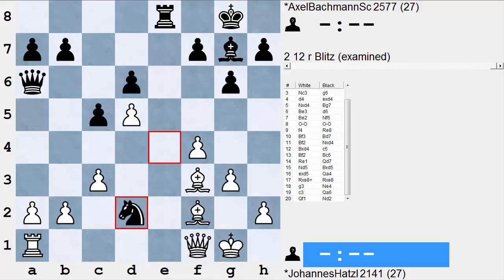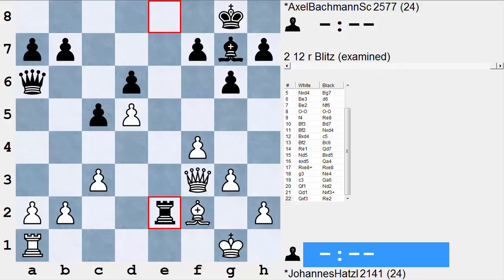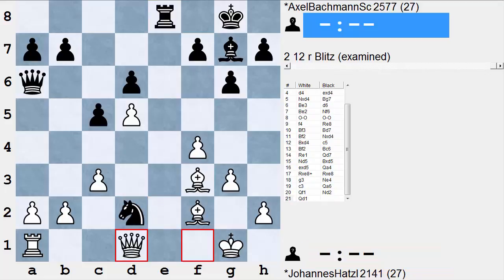But it's a very tough technical conversion. Hatzel obviously calculated that variation and decided to keep queens on and consider Qd1 — and if knight takes f3 check, queen takes Re2, maybe he can hold out from Black's penetration. Frankly that's pretty grim too. But that's a very strong continuation for Black. But when you see a good move, look for a better one.